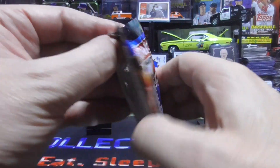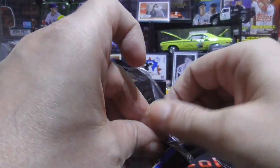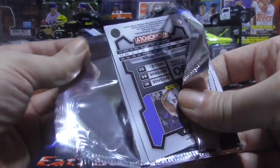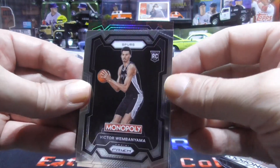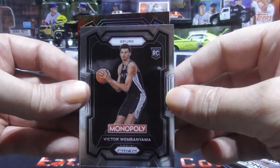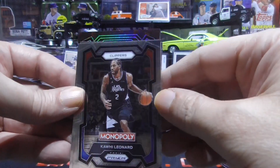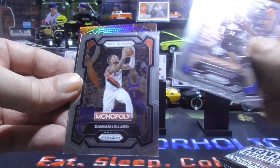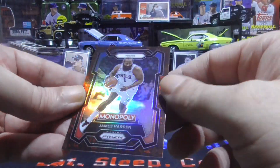Next up — come on Wemby! Victor, there we are baby. Wemby — it's just the base, but that is sweet. Nice Kawhi Leonard, Damian Lillard, and a nice James Harden.